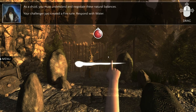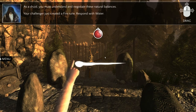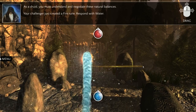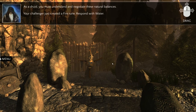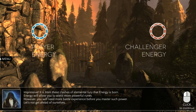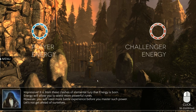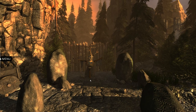Your challenger just created a fire. What challenger are you talking about? You spawned with water. Counter! Impressive! It is from these clashes of elemental fury that energy is born. Energy will allow you to wield more power runes. However, you will need more battle experience. Let's not get ahead of ourselves. Well, you are the one getting ahead of yourself, not me.